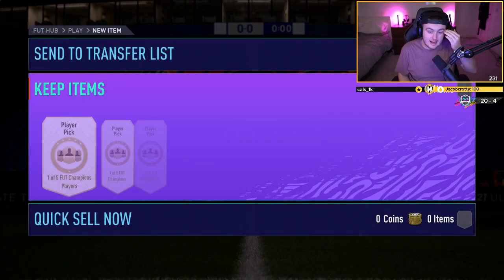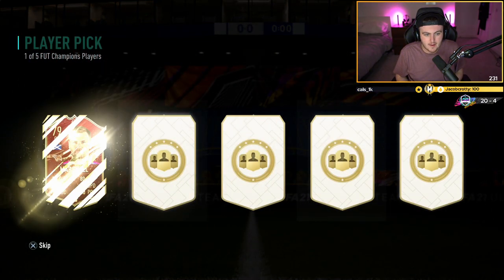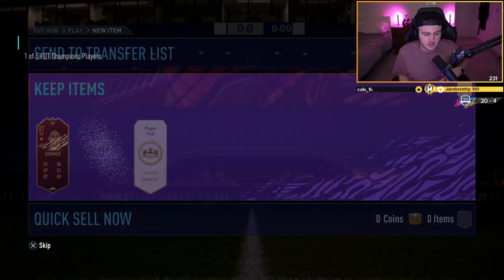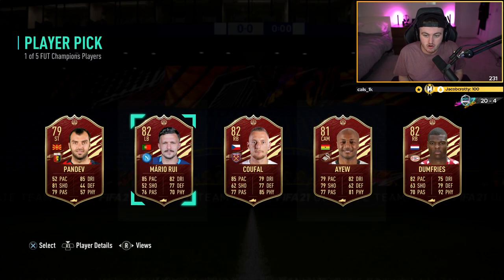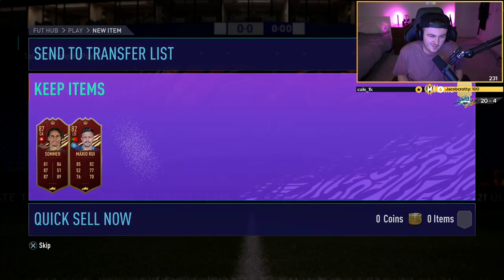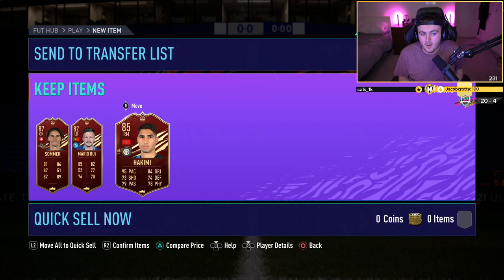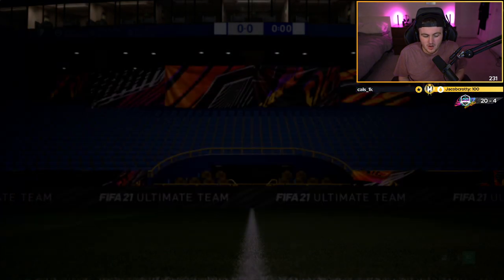We've got Elite One Rewards from Bash to open. Let's see if we can get him something decent. Red Mane, please. First one is a Red Sommer — not bad, actually really good for rating. I think we're getting Icon SBCs next week, so that's great for rating. Second one is going to be a Mario Rui. Third and final one is Hakimi. Two decent rating red picks there, and then Mario Rui. Not the worst, but not the best.